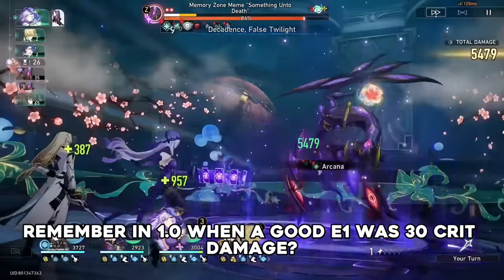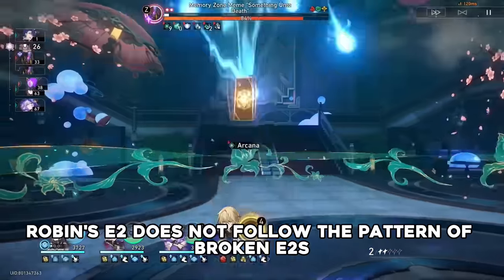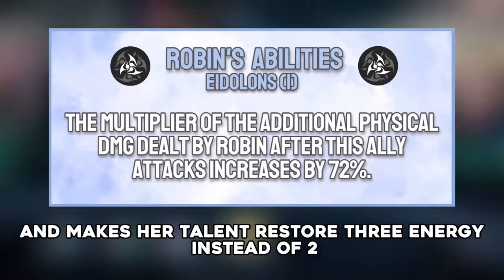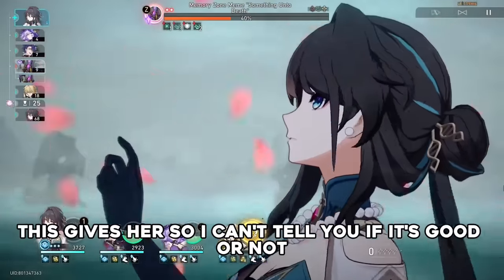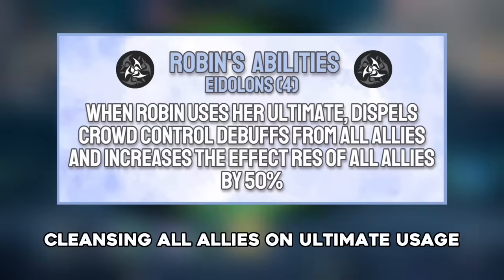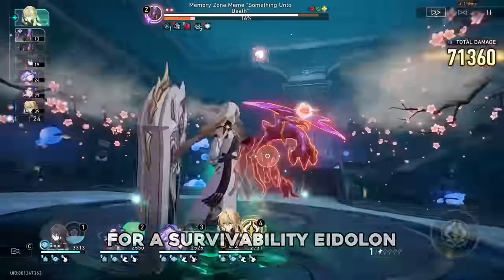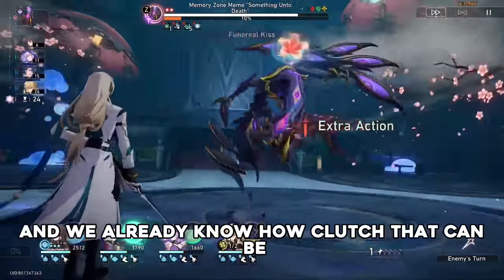Luckily, Robin's E2 does not follow the pattern of broken E2s — as right now it looks pretty mid to me. It basically just gives the team 20 crit damage and makes her talent restore 3 energy instead of 2. As of now I haven't actually worked out what breakpoints this gives her, so I can't tell you if it's good or not. Robin's E4 is what her E6 used to be, cleansing all allies on ultimate usage and then increasing all allies' effect resistance by quite a significant amount. For a survivability Eidolon, this is extremely good — 50% effect res is the same as Aventurine's and we already know how clutch that can be.